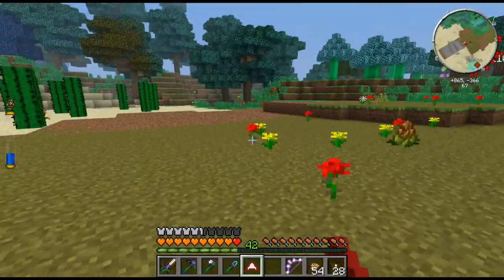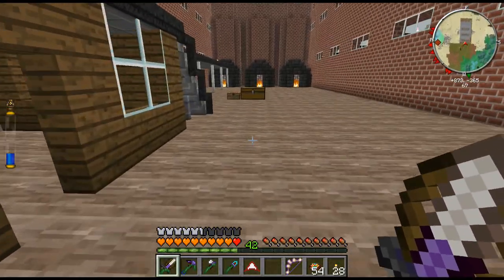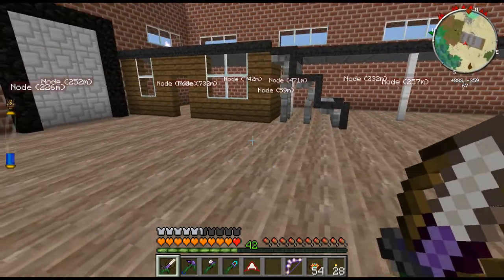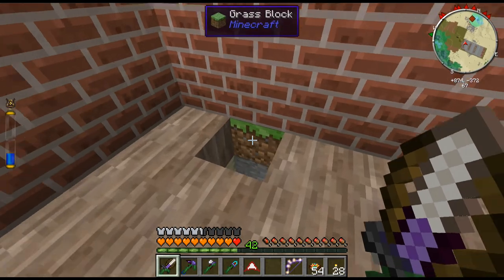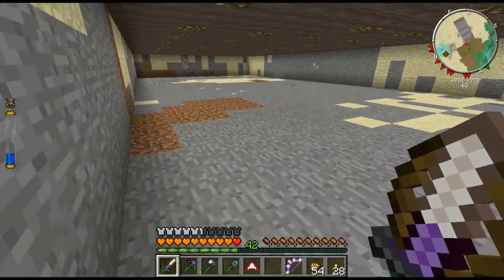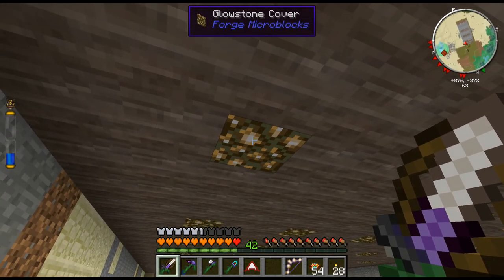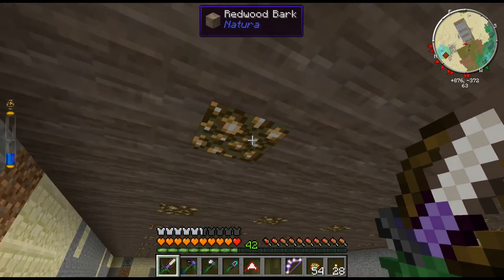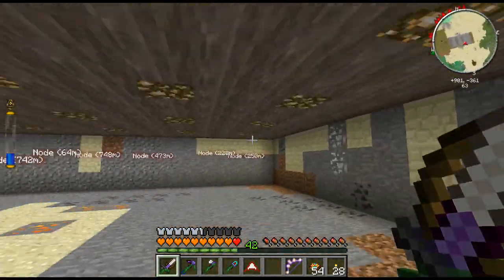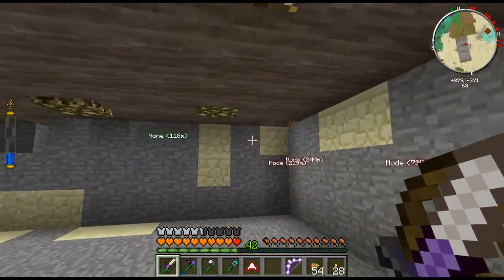The floor is done. You'll notice there's no torches on the floor whatsoever — that's because I've got hidden underfloor lighting. This is just a hole down into my basement area. Glowstone covers, and then above those there's redwood bark covers, which gives us this space — just for me to do my wiring and stuff down here. Hidden wiring.